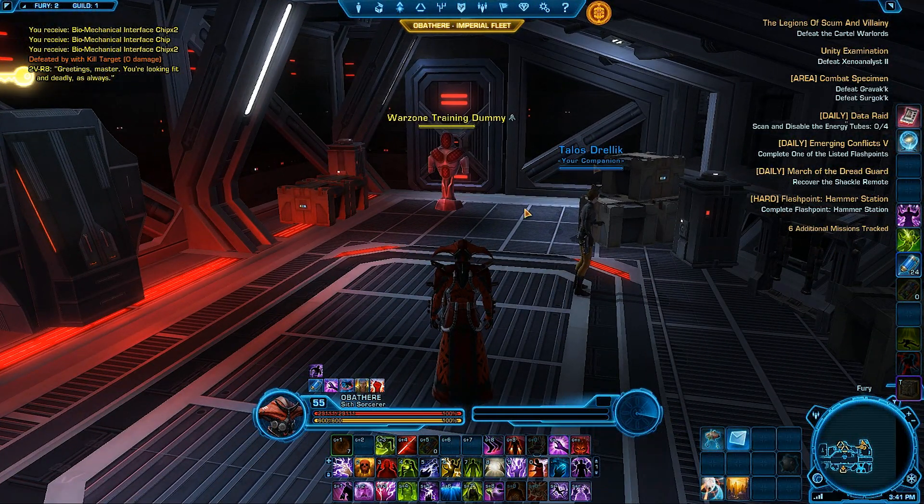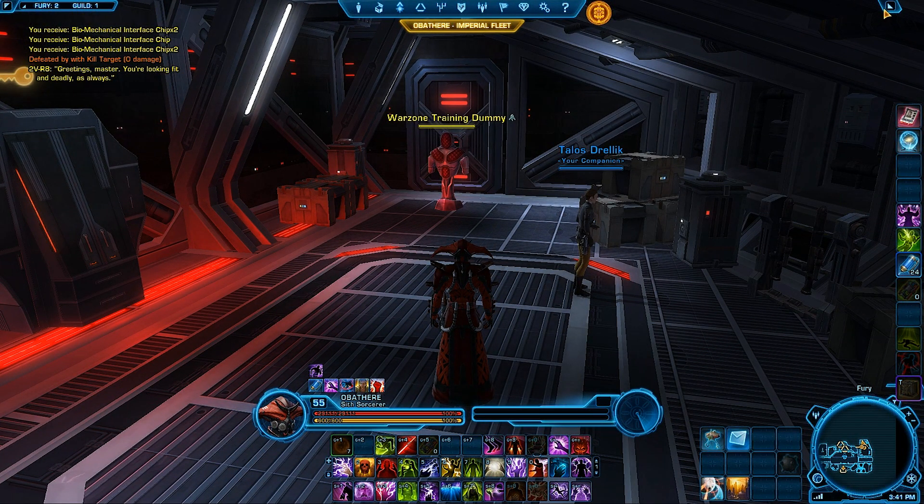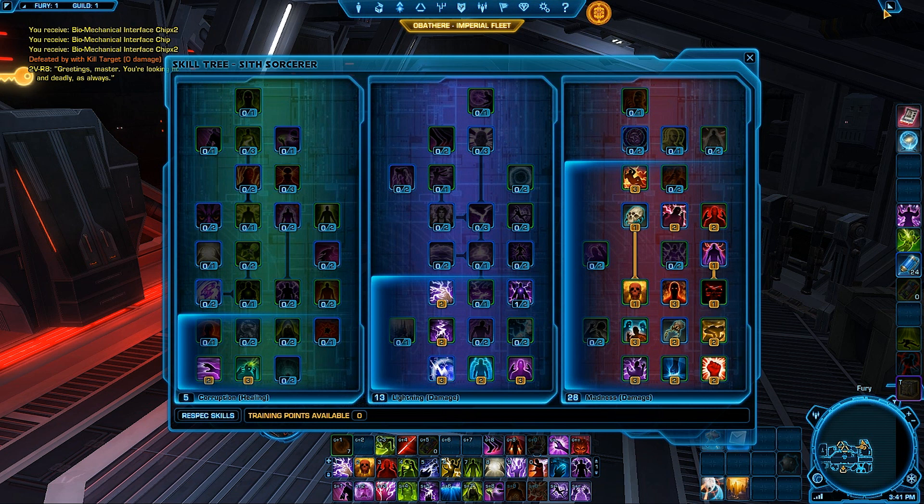Welcome back to my channel. Today we're checking out the Sorcerer DPS rotations, stat priorities, and spec guide for PvE content. The best spec to use would be the hybrid Madness spec combined with Lightning.